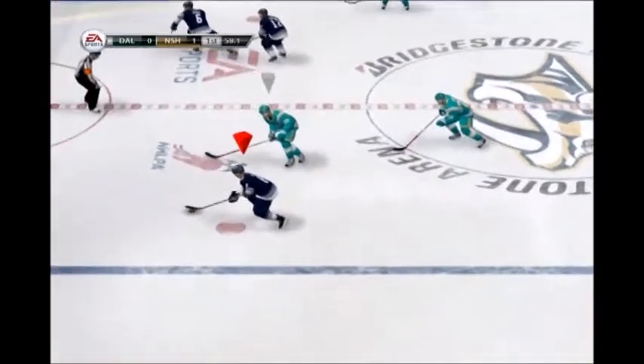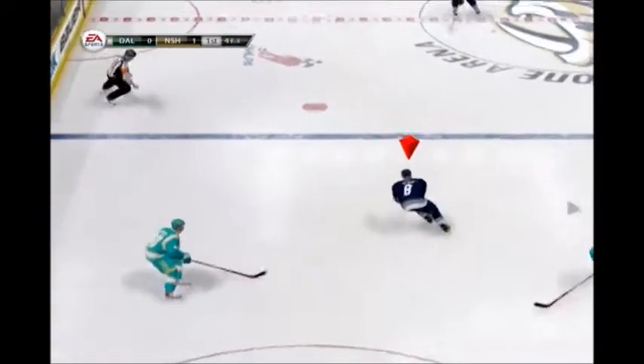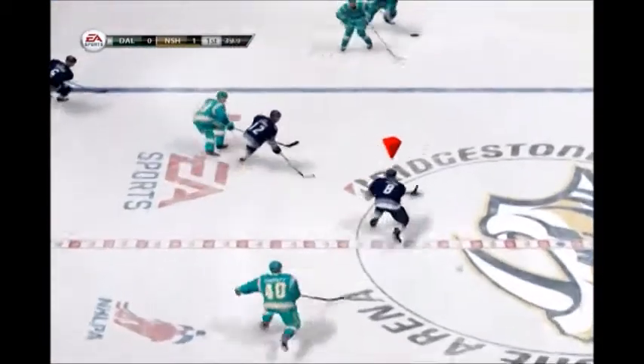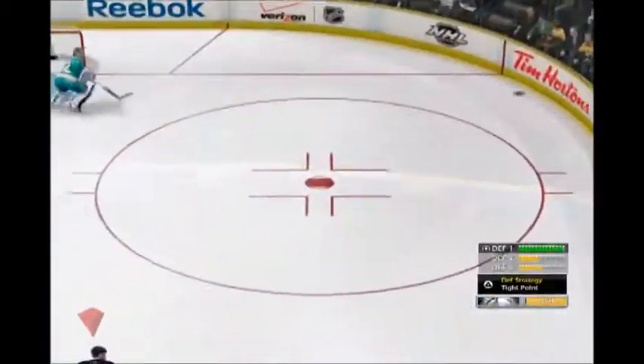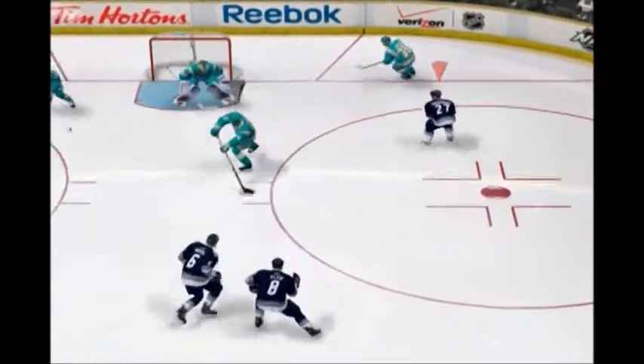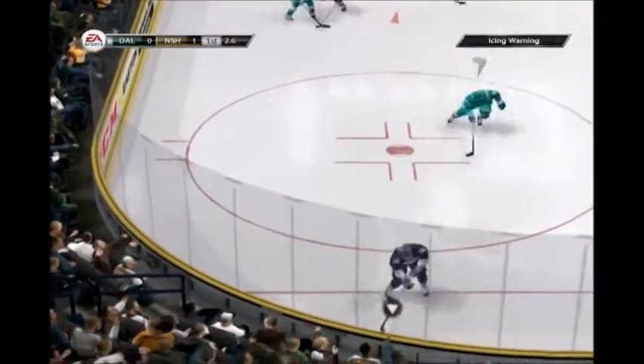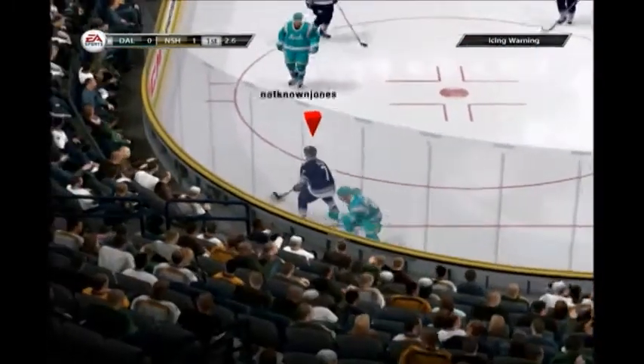He scores. Opening that a goalie has to cover. And his shot just inside the post. Nashville goal. Scored by number 33, Colin Wilson. On assists by number 57, Gabriel. That's almost a turnover. First, that one goes wide of the net. The game is just a series of decisions. That wasn't a good one. Will be an icing call on the touch.